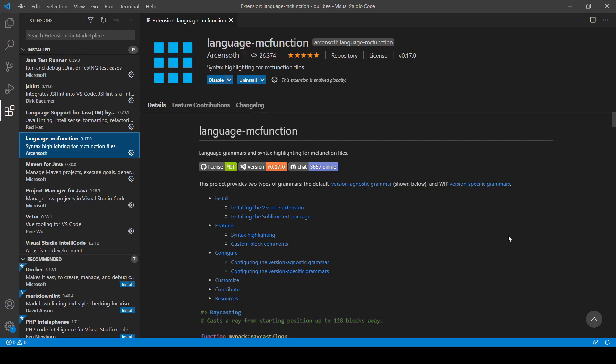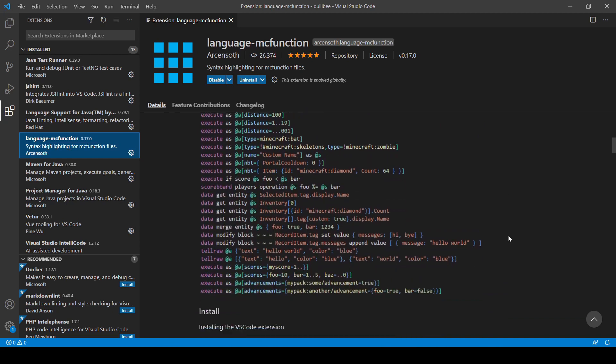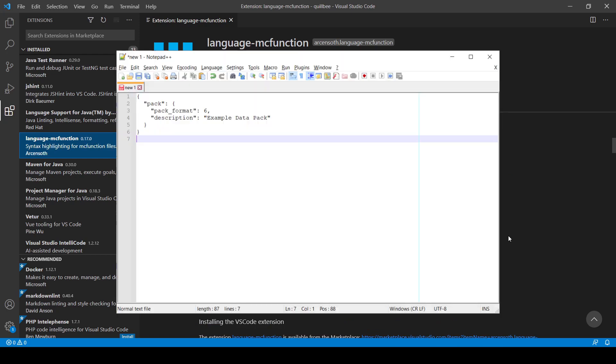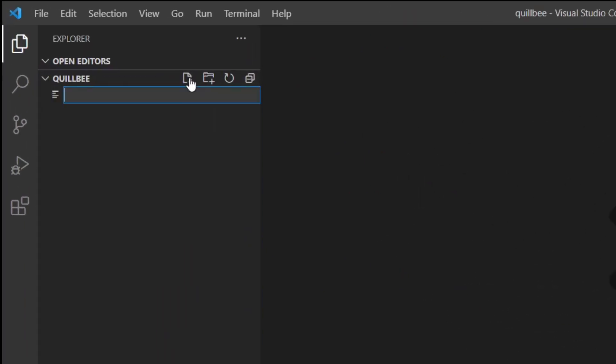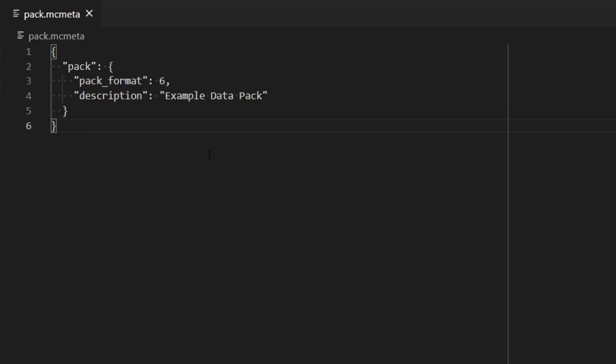To create a datapack, make a new folder and give it a name. From here on out I'm going to be using VS Code. I've got it set up with a custom extension so it gives us some nice syntax highlighting when it comes to writing our own functions, but you can just as easily use Notepad or any other text editor. Within your datapack folder, create a file called pack.mcmeta. This is how Minecraft recognises a datapack, and its contents are fairly standard.